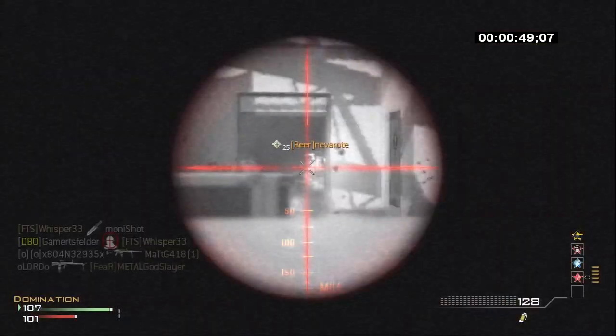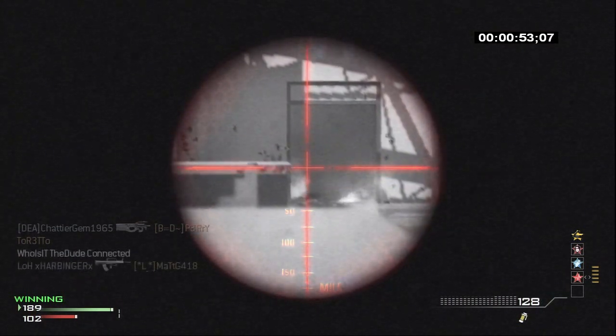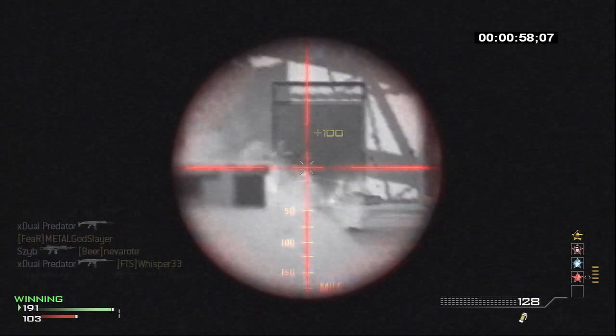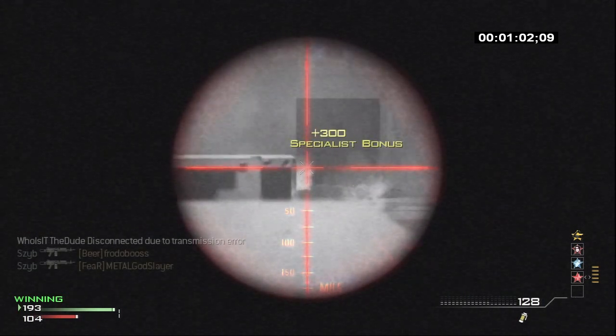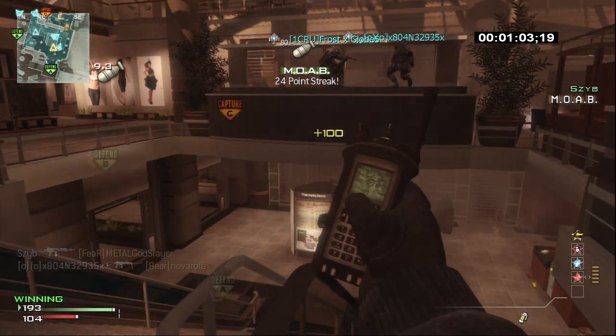Sib is definitely showing you guys how to put your MK-46 to good use. Now that I think of it, I was using my L-86 in this match too. So this match was actually a DBO thermal LMG double MOAB. And this is where Sib gets his MOAB — dude, that was so fast. 63 seconds? That's amazing.